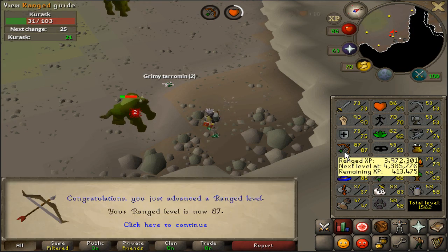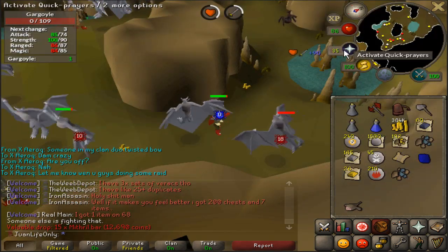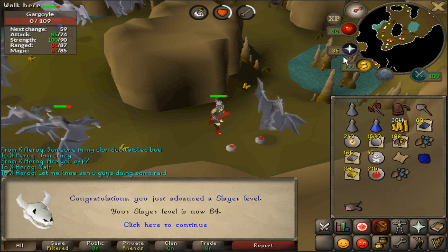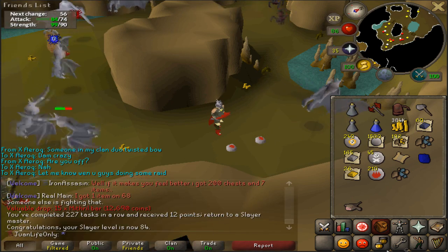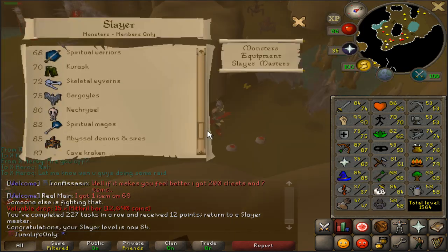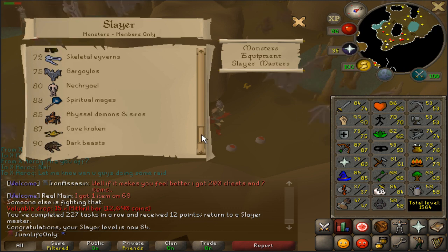One XP to go — 87 ranged! Very nice. And here we go — last kill for 84 slayer, and just in time — that was the last of the task. That was so clutch. One more level to go and then I can finally camp for that abyssal whip.